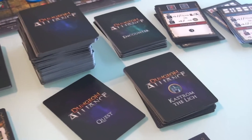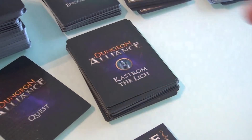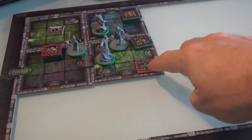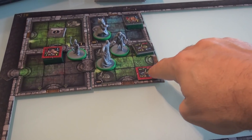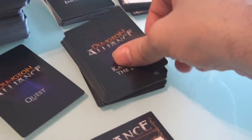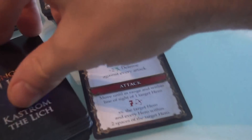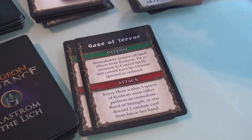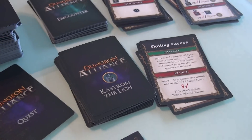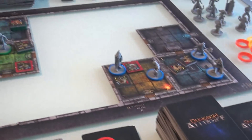Another interesting thing too: these bosses that come out, they all have their own decks. Because, unlike the regular game where when the bad guys come around it's up to the players to move them in — and in some cases, when you're playing competitively, make certain decisions for them — the bosses make all their own decisions because they've got their own private decks that determine what they do and what they're capable of. That's kind of a nice twist as well.